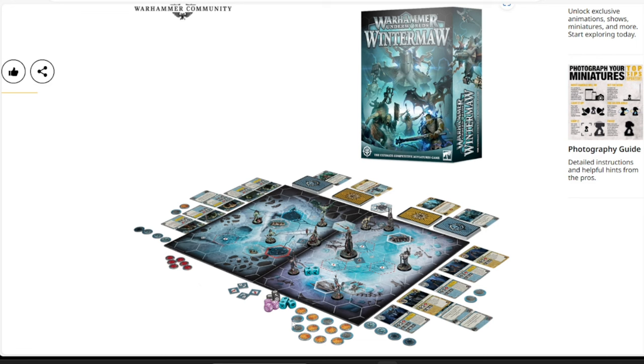First up, we have the brand new Warhammer Underworlds: Winter Maw, the base game set. This includes everything you need to play — dice, counters, cards, the game board, and two brand new warbands with really cool models. Winter Maw is $95, right in line with previous editions. It's a perfect price point to get people into a new game and give them everything they need to start experiencing Warhammer.